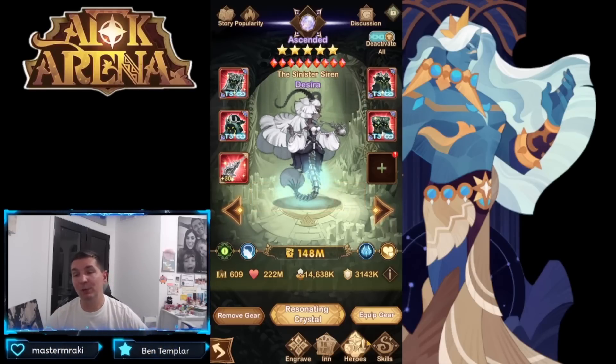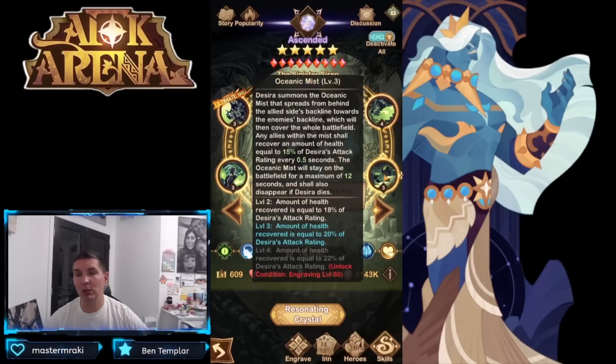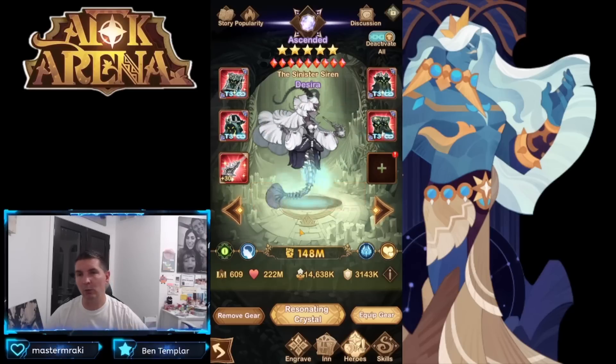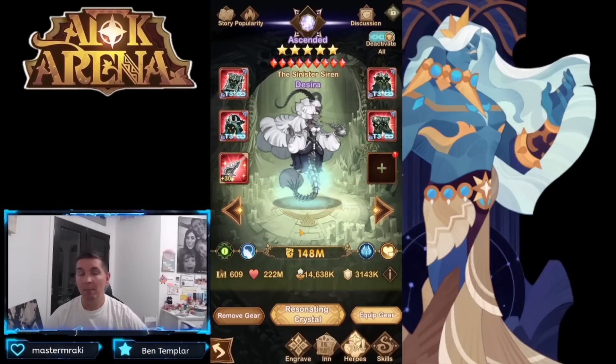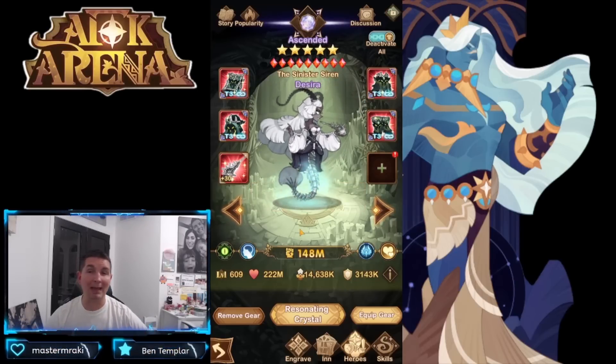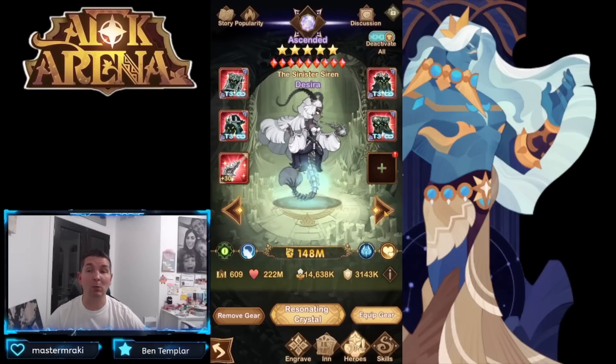Desire has dodge, mitigation, attack reduction, and accuracy reduction all in her toolkit, which is why a lot of players love her. Building her out further provides gradual regeneration — health recovered equal to 22% of attack rating. She can shut down burst teams very fast. Most healers offer general healing, but the mitigation and attack rating reduction make it very hard to pass up Desire as a strong support hero.